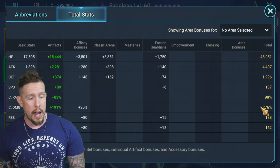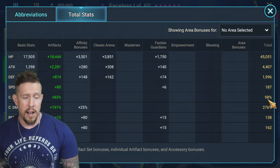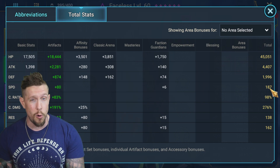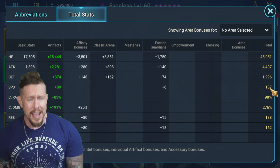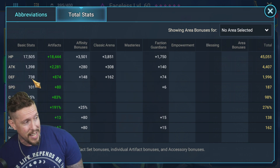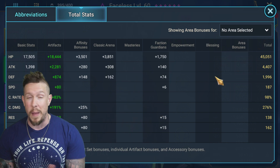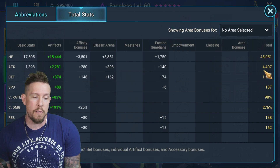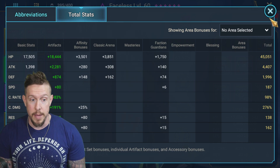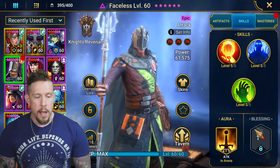Once we pick up crit rate from masteries he'll be at 103%. Speed-wise, I like my nukers over 200 speed for gold four, gold five, or plat in the arena. He is a little squishy — 738 defense and 17.5k HP — so some survivability on the ring or banner is nice, especially for PvE. For arena, stack as much attack as you can. Stat priorities are crit rate at 100%, then attack and crit damage. No debuffs means no need for accuracy.